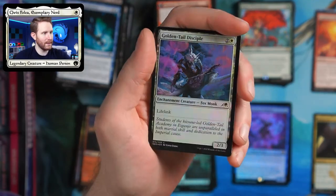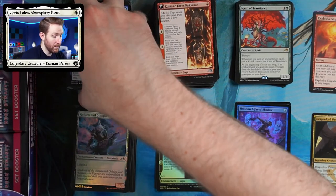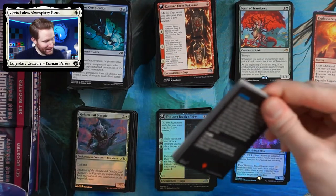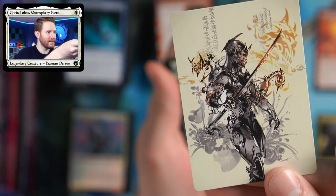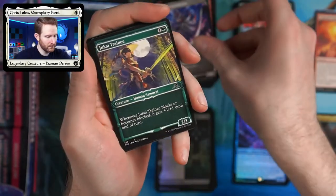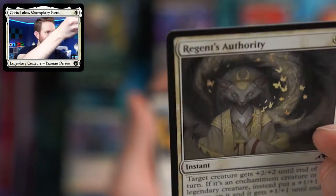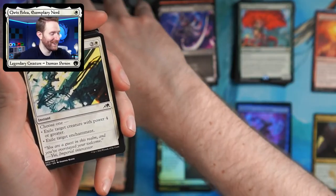Gotta get the bulk mythics with the good mythics — that's just the nature of Magic, although you'd think they would downgrade bulk mythics to rare since they do about the same as a rare. That's how they get their money. He's upside down but the art is in the same style as the buy-a-box promo. There's a really cool Jukai Trainee. Regent's Authority — look at that box, that is great art, it looks like a children's storybook.